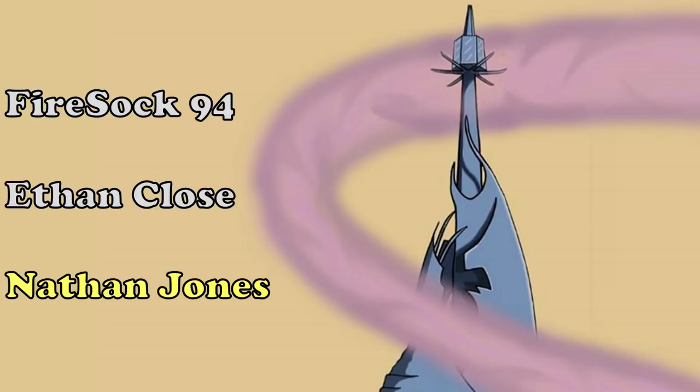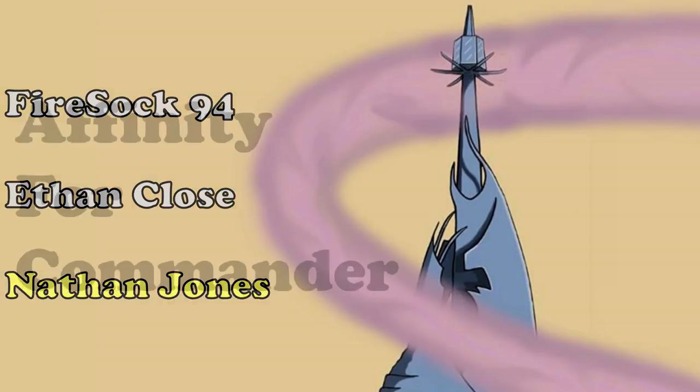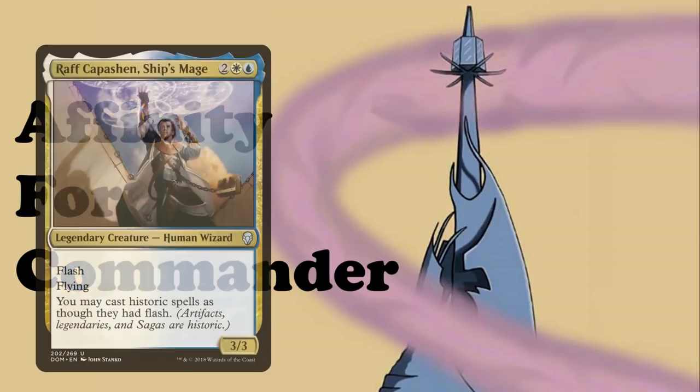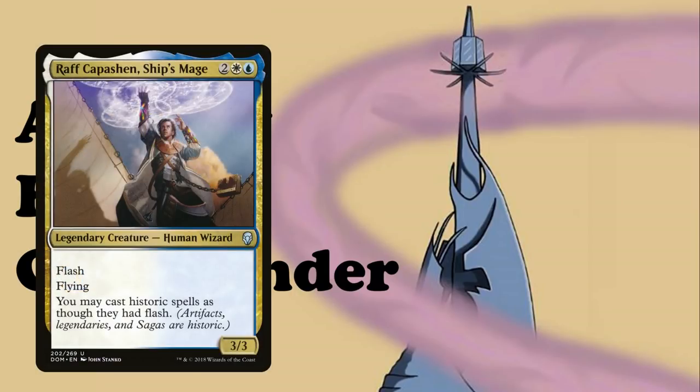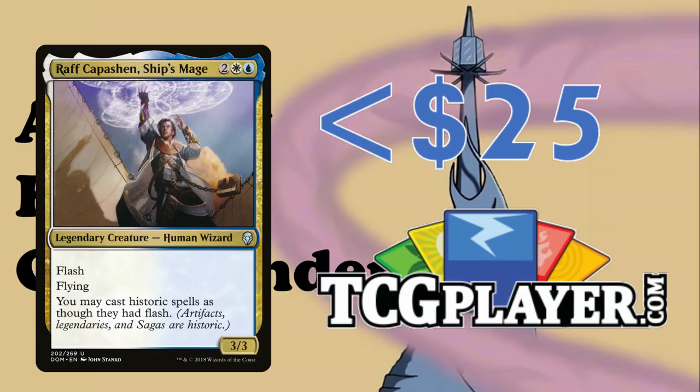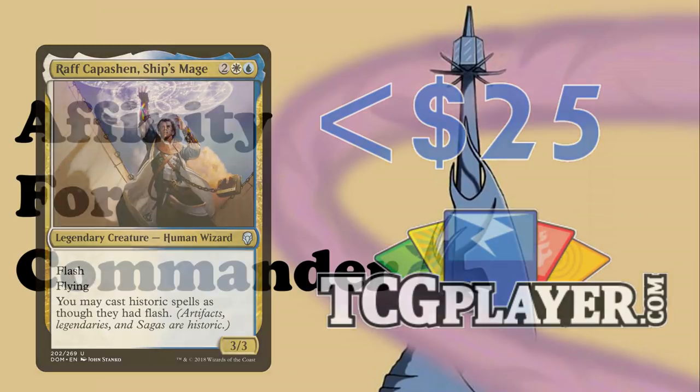This video is brought to you by our fantastic patrons over on Patreon. You guys are the best, we hope you enjoy. Welcome back to Affinity for Commander, where today we have our first ever budget deck tech for the Weatherlight's own mage, Raph Capuchin. The deck in its entirety can be purchased for under $25 over on TCGplayer as of the time of this recording.